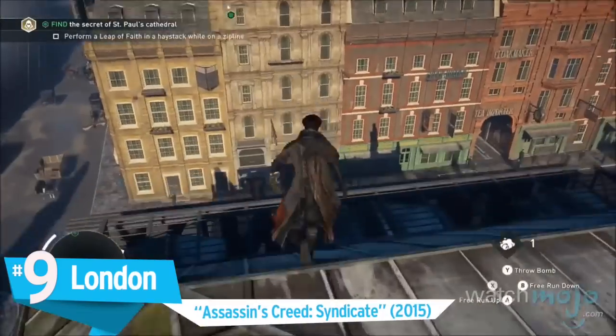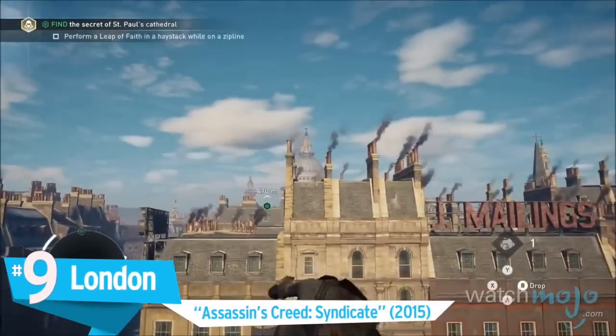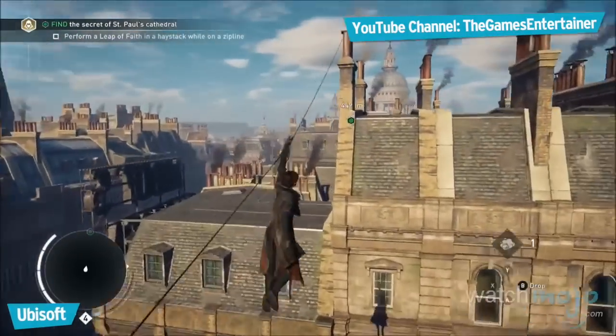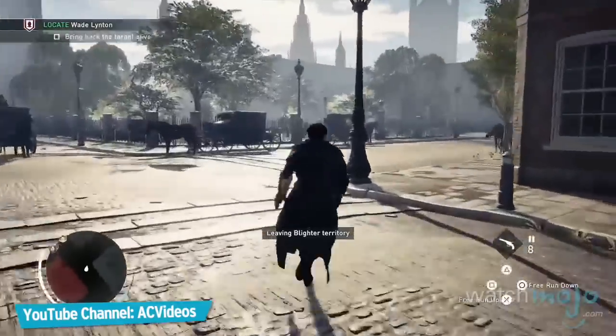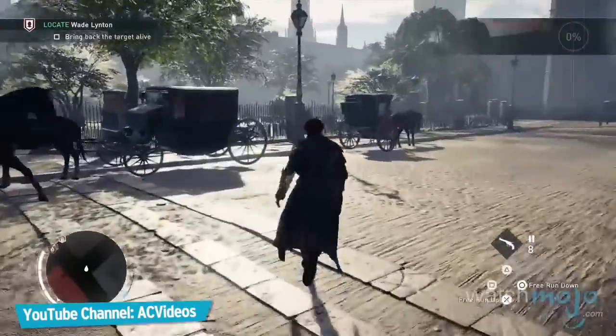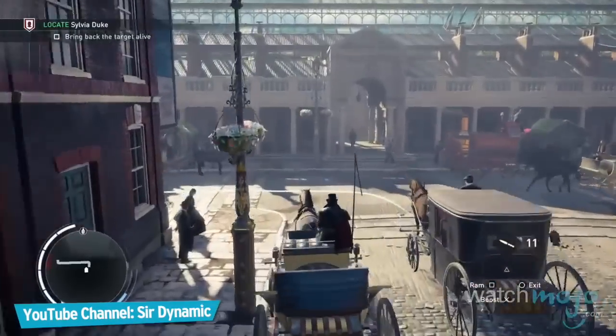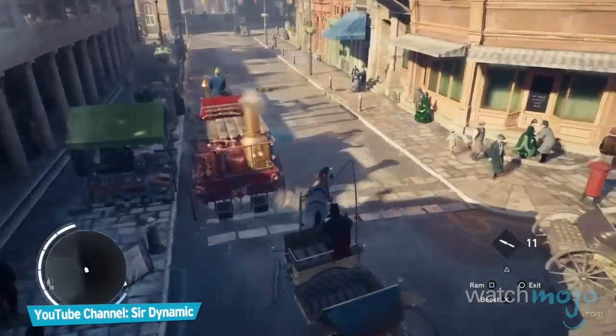Number 9: London, Assassin's Creed Syndicate. Perhaps the most instantly recognizable city in the world has always been at the forefront of cultural and technological innovation. And so it provides the ideal setting for the latest entry in this historic adventure series.